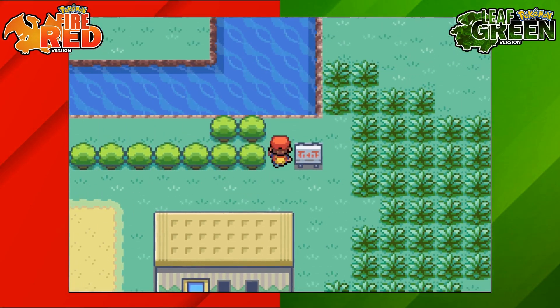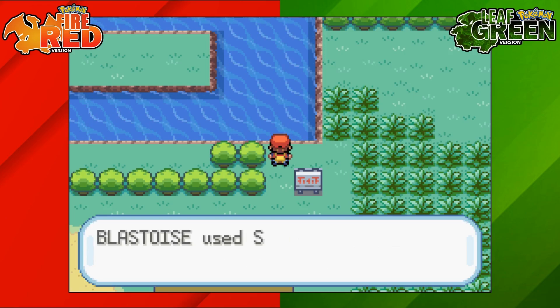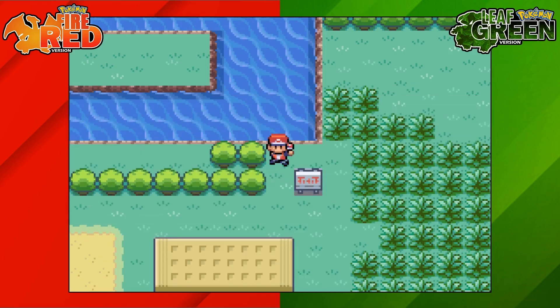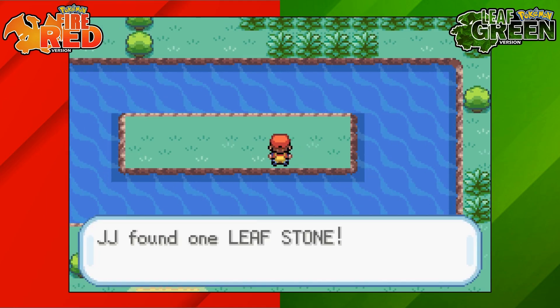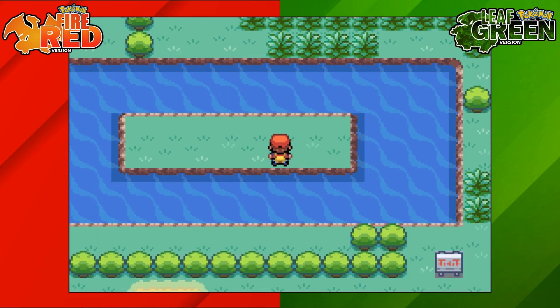Back at the start of the Safari Zone, go over to this patch of water and use Surf. Once on the water, head to the small island that's here and press A to get yourself a Hidden Leaf Stone.